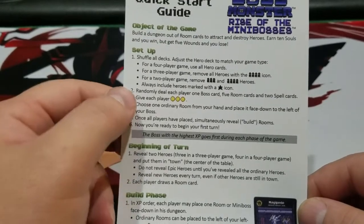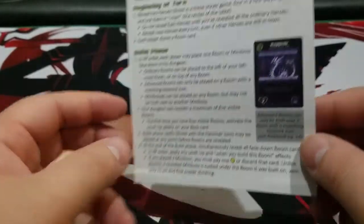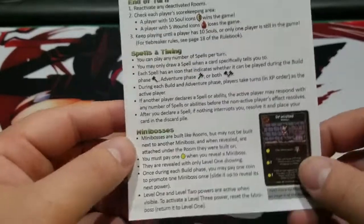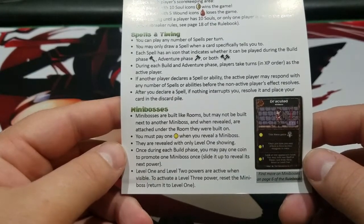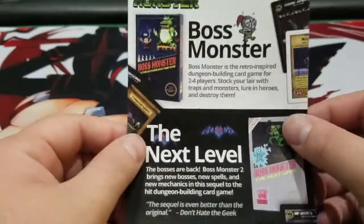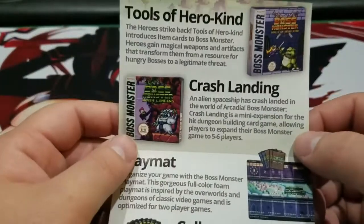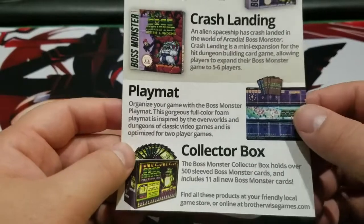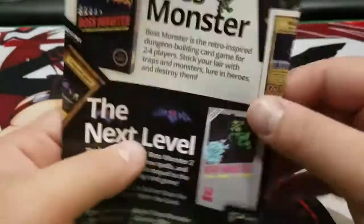So each player is going to start out with three gold — that's good to know. We talk about XP order, that's all the same. They reference the same rooms. Ah, here we go — there's a mini-boss section, guys. That's cool. There you go, there's your mini-boss rules. Then we have the obligatory 'if you want to buy Boss Monster, buy these.' But let's be honest, if you bought this and you didn't buy the other Boss Monster, then you did it backward. Also, I will be doing a video on Tools of Herokine — I realized when one of my viewers told me I hadn't done it that I actually really hadn't. I'll try and do a quick video on that as well.